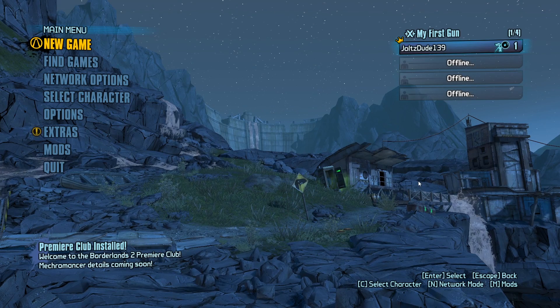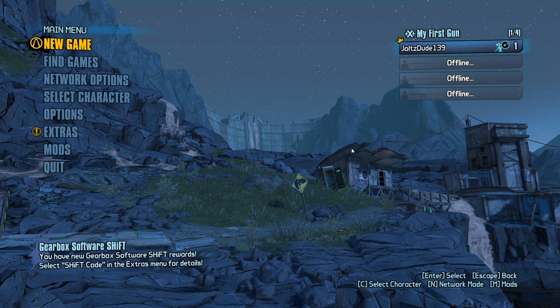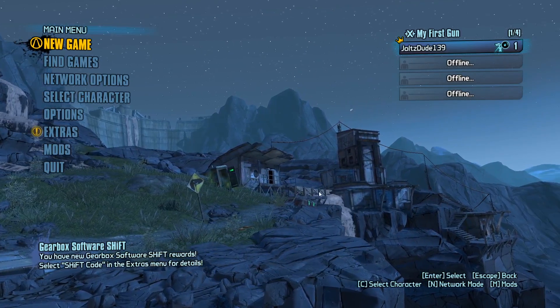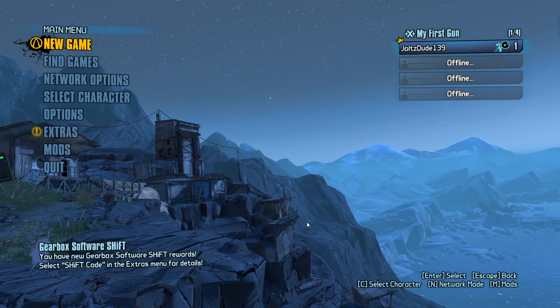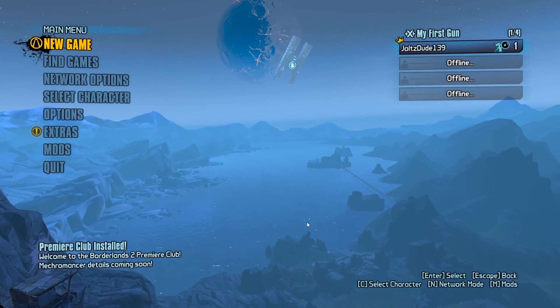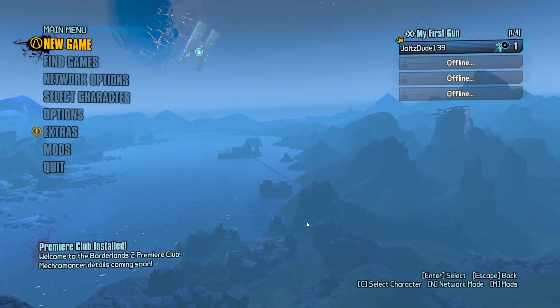Also no Cloud Kill until UVHM - I'm gonna hold off on it. If I grab it for Normal and TVHM it's gonna be super duper easy, so I want more of a challenge. Of course the other stuff too - for the challenge runs, no BAR, no golden chest. This is a collection run too, so we are going to be collecting all the unique Dahl items. And we don't have a class mod - it's gonna be a good challenge.